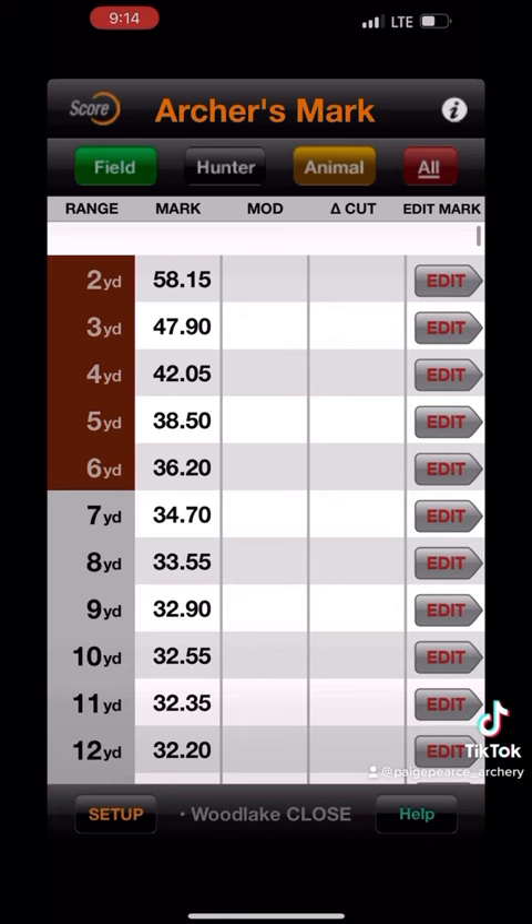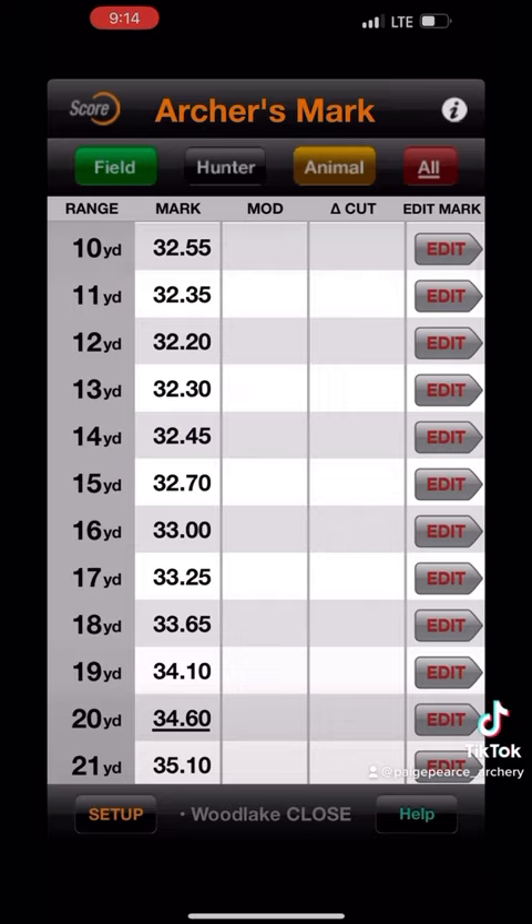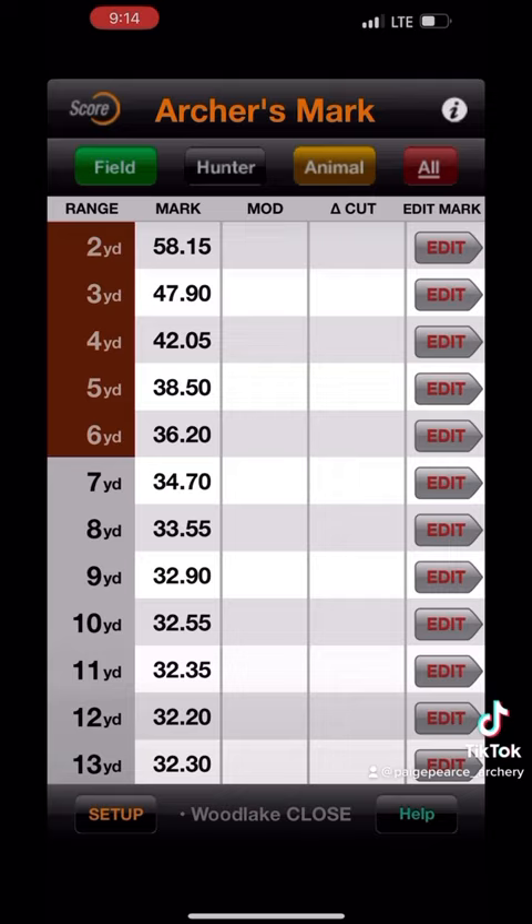Now I know all my marks closer than 20 are going to be perfect. The cool part is it only drastically changes your close and far marks when you edit your peep height — it does not really change your middle marks. So that makes it super easy. Anytime I go up to a target closer than 20, I just click into my close marks on my phone. Anything between 20 and 80, I run my normal marks off my phone. That allows me to perfectly customize my close marks so I know they're going to hit an arrow hole. I want to be that accurate — it's not that far off, but I want it to be exact.